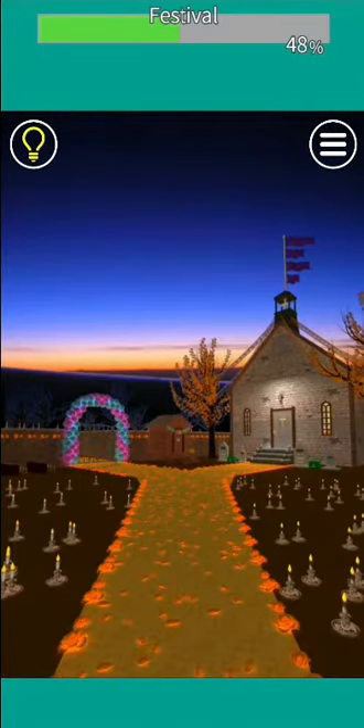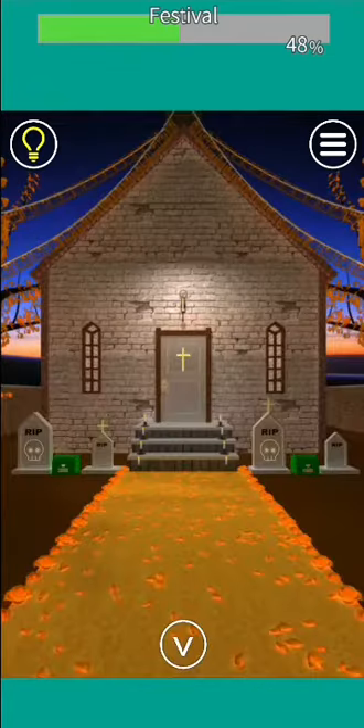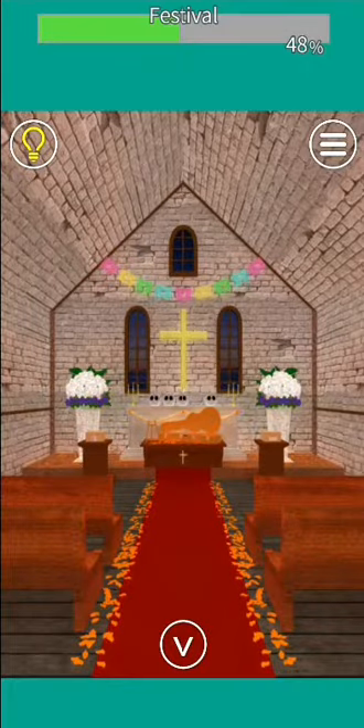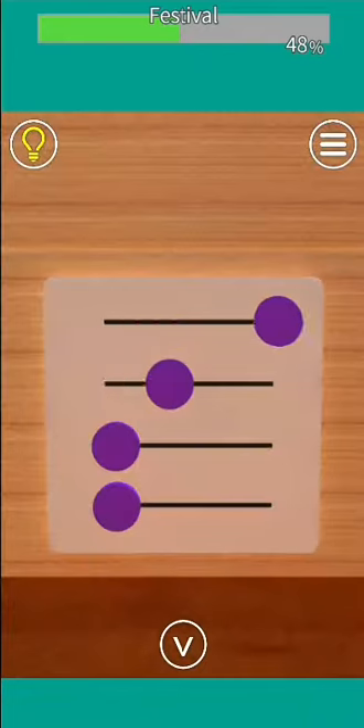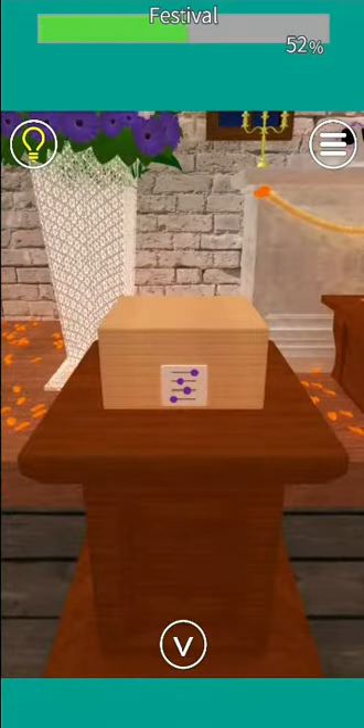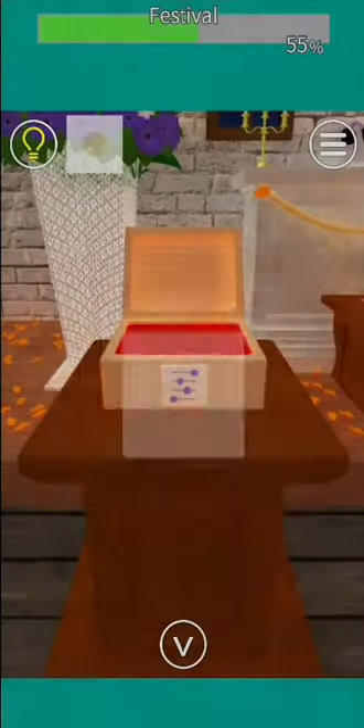Check out the flags on top of the church. If you assign numbers to them with the longest being four, then it is: 4, 2, 3, 1. Get the coin.